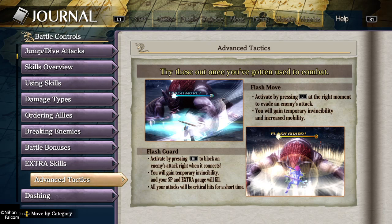I think the actual in-game tutorial when it comes up might say that. And all your attacks — this is the most important part — all your attacks will be critical hits for a short time. I believe you also move faster as well, and your enemies are slower too. So it kinda gives you the same perks as flash move as well.